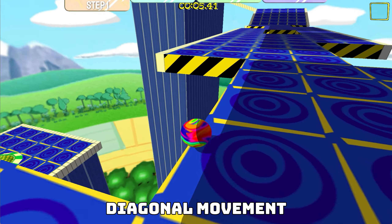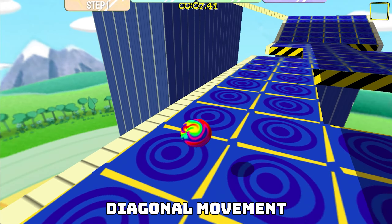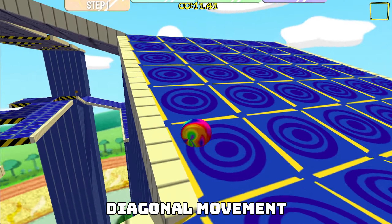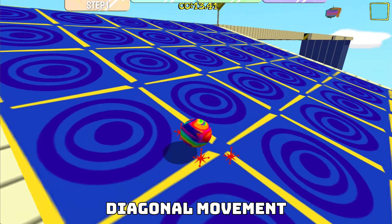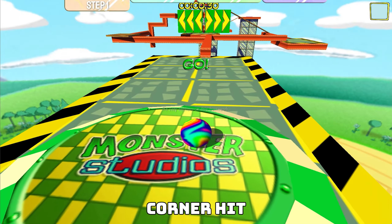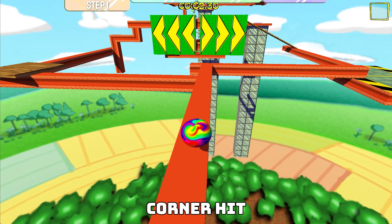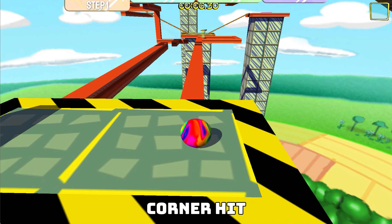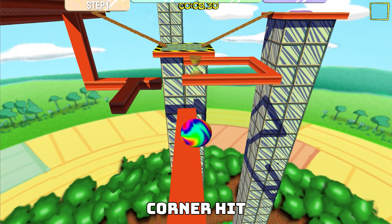By holding down the jump button and continuously jumping while you roll, you can gain additional speed — but be careful not to lose control. Wall hit: by jumping and hitting a wall, you can gain additional height than you would just by jumping. You can use this to reach platforms perpendicular to the wall or above and behind you.